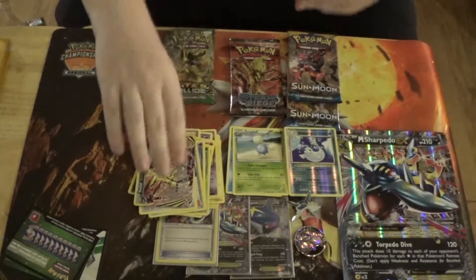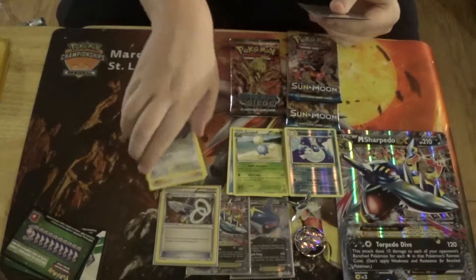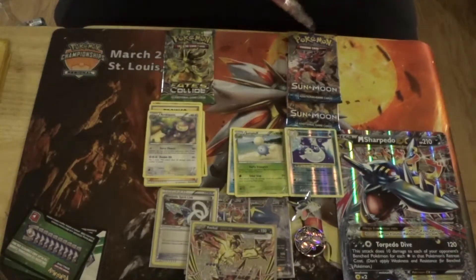We have a Reverse Foil Evatol Break, so we're going to sleeve that up. And a Rare Jumpluff — I'll count that as a holographic.